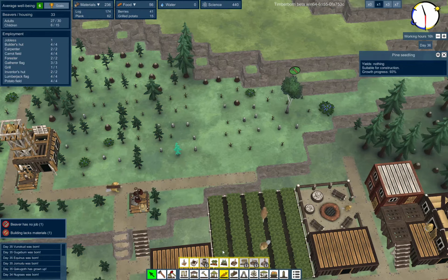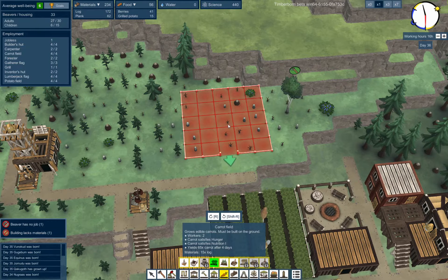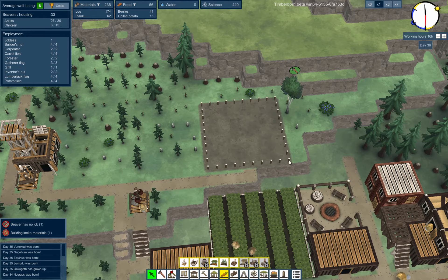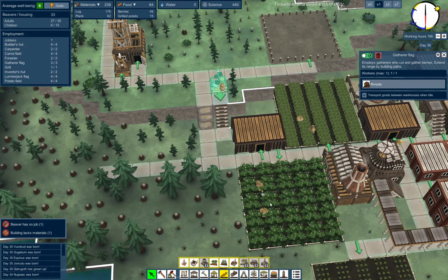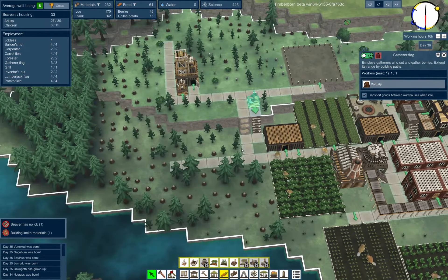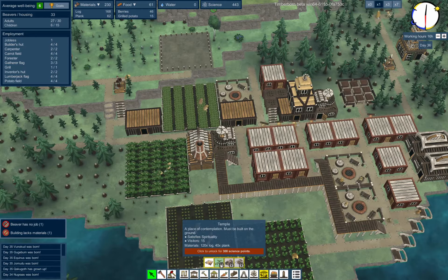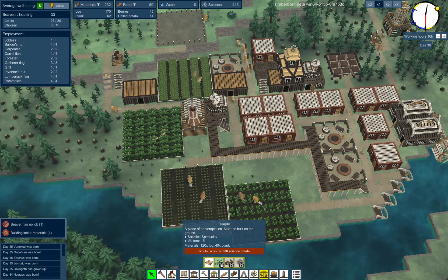That tree right there is the end of the line for this. Carrot field. We only have one jobless person. I had to build this to get rid of the berries and some of the other stuff over here. But what I want to do is go and unlock the next level of leisure, which satisfies the spirituality of our beavers.